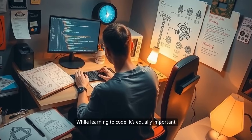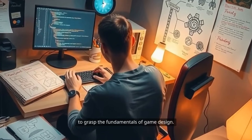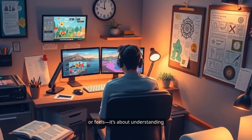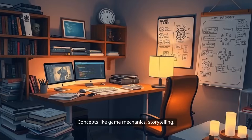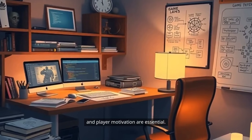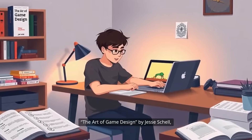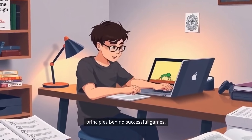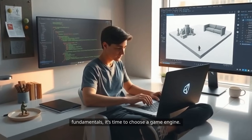While learning to code, it's equally important to grasp the fundamentals of game design. This isn't just about how a game looks or feels — it's about understanding what makes games fun and engaging. Concepts like game mechanics, storytelling, and player motivation are essential. For deeper insights, consider reading The Art of Game Design by Jesse Schell, a classic book that breaks down the principles behind successful games.